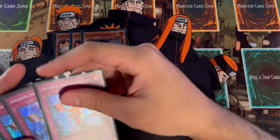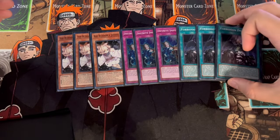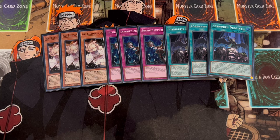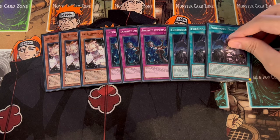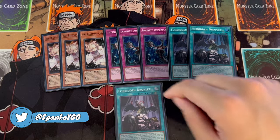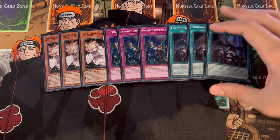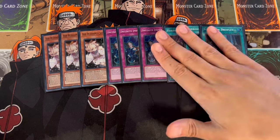We are playing three Ash, three Imperm, and three Forbidden Droplet as my hand traps and board breakers. Droplet is so important in today's format and works really well here. When you halve your opponent's attack, you're not only negating and breaking their board, but it enables OTK since this deck puts up a lot of damage. Going first, you can always set Droplet — for example, if you have Blackout set too, you can flip Blackout to tribute a card and pop two, then flip Droplet, send the Blackout, and negate a third card. Droplet is just so powerful, which is why I'm playing three.